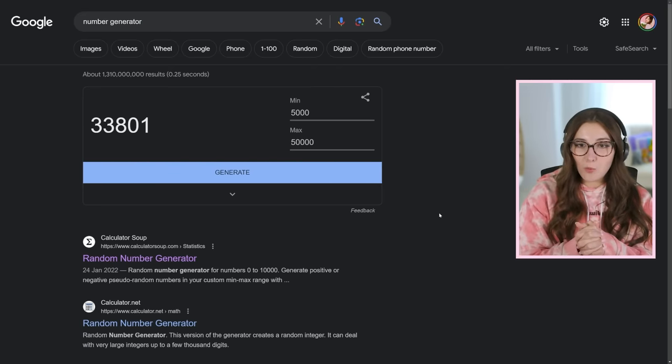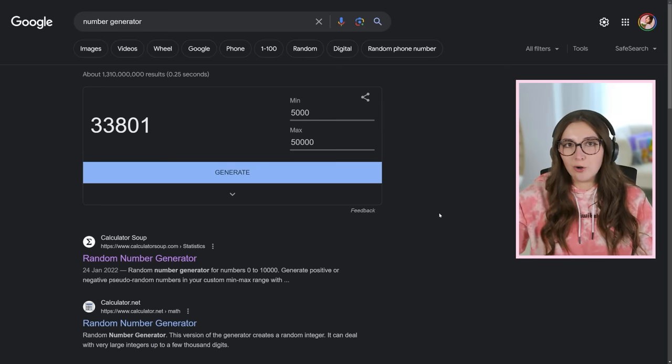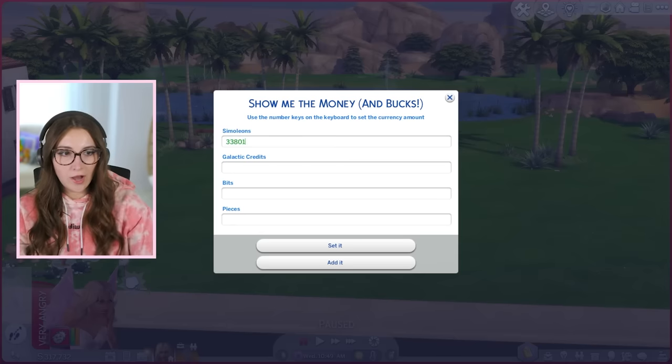33,801. That's pretty good. That's like a little bit more than a starter home though. Like a starter home is 20k, so it's not that much more, but let's see what we can do. 33,801.